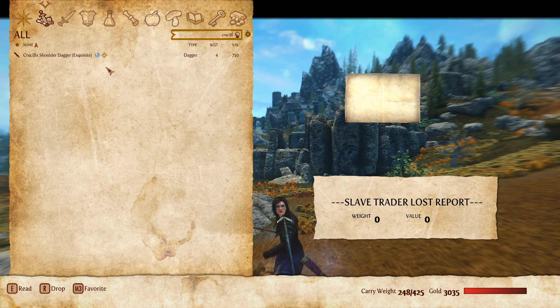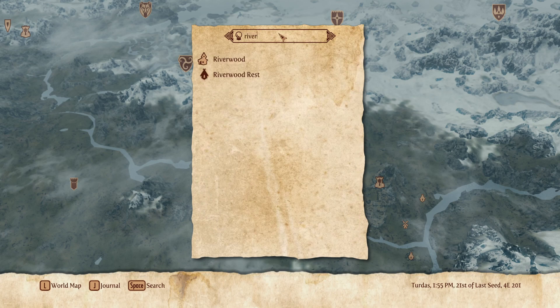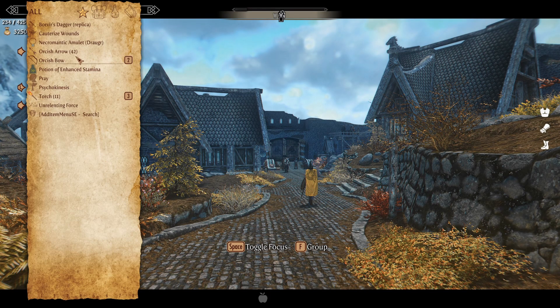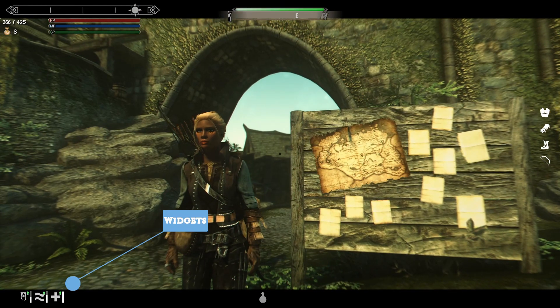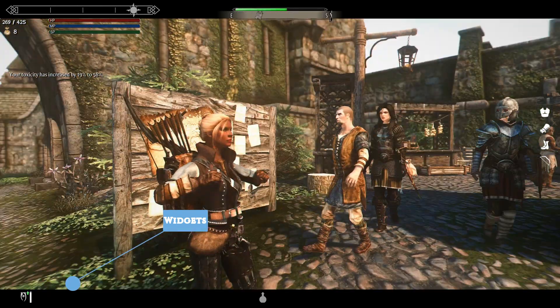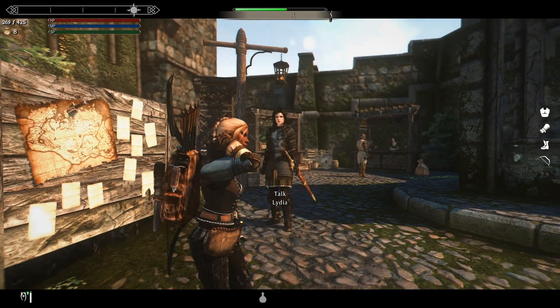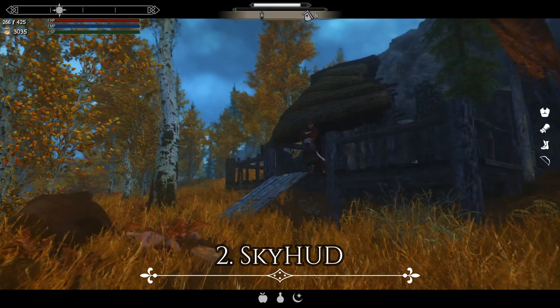The same search functionality applies to map locations — press Space and type a location name to see if you've discovered it, rather than scrolling the length of the map. The favorites menu also gets a kick up the arse, with different tabs and groups you can assign favorited items to. Finally, SkyUI adds widgets to the HUD depending on whatever debuffs or buffs are currently active on your character.